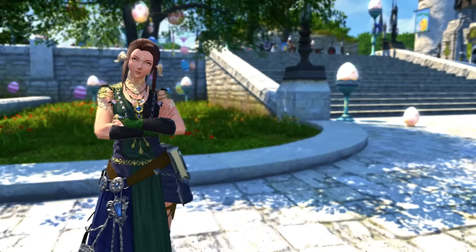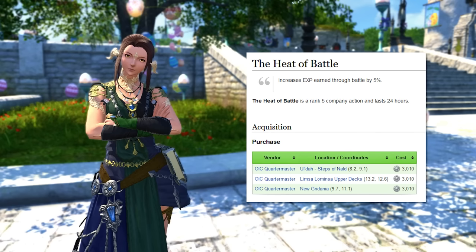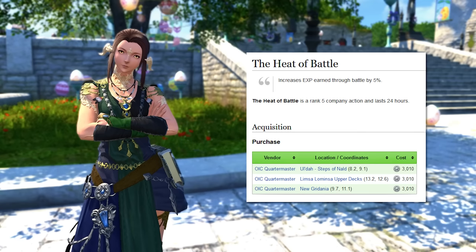Next up is the free company XP bonus. This isn't guaranteed, but I think most free companies are going to be running this. Basically, this has to be used by the FC leader. Just join any FC and ask them if they're running the XP bonus. This bonus is pretty massive, so make sure you find an FC if you want to level your alt jobs quickly.